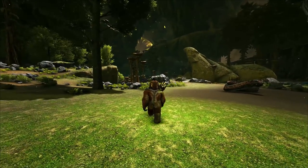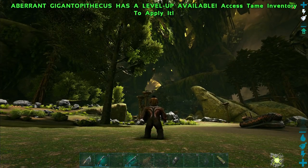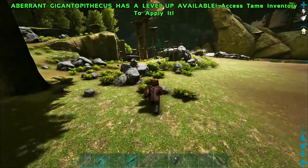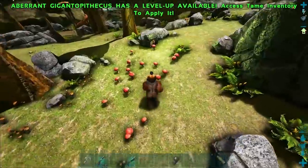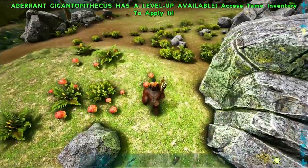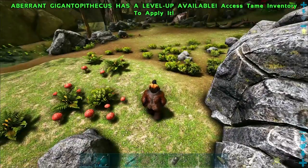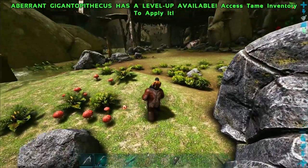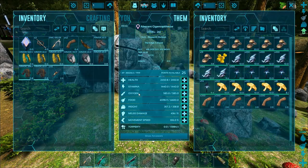I gotta be real careful here because this is T-Bunny's pet. Oh god, okay — there's a waterfall over there, very well may have gone off... Nope, all is well. They do collect mushrooms just as well as they do fibers. It's the same button — hold it down to pick something up or throw it, just tap it if you're gathering.